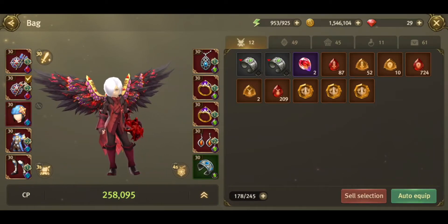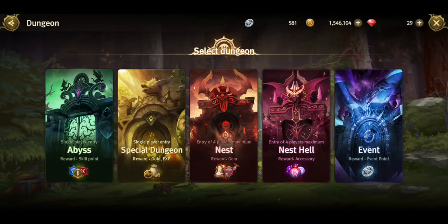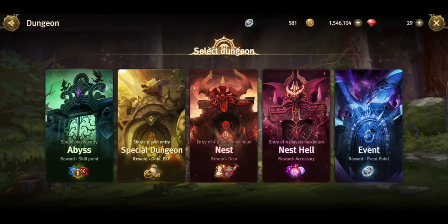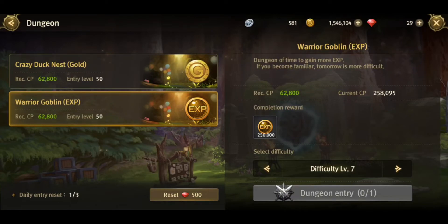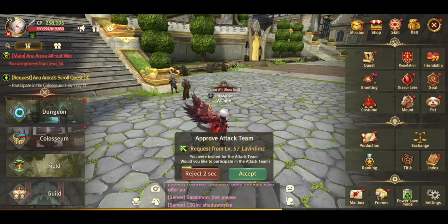Number three, in my personal opinion: spend your blue diamonds on the dungeons — specifically abyss and special dungeons. You have to convert to red diamonds, but this is one of the best things you can spend on consistently, because it offers skill points, roll skill points, and the special dungeon offers experience, especially now that the cap is level 70. It also offers gold. The CP boost doesn't show right away, but over time, if you keep consistently spending your blue diamonds in these dungeons, you will see a huge boost on your character CP.